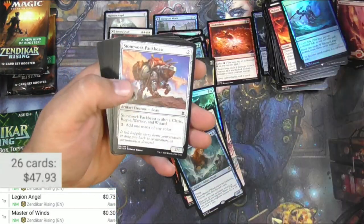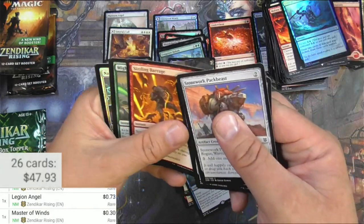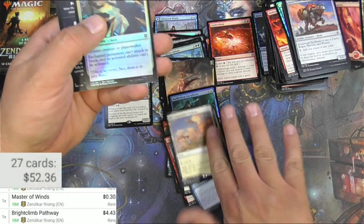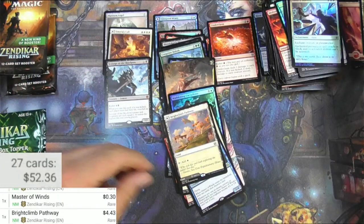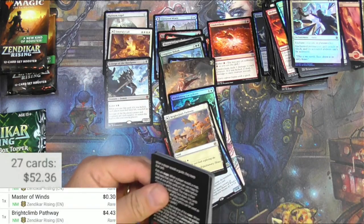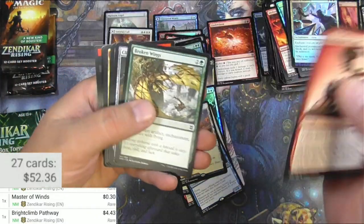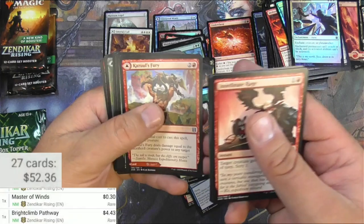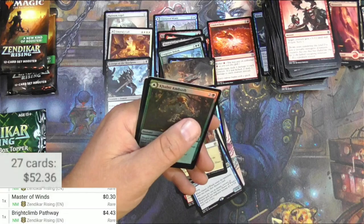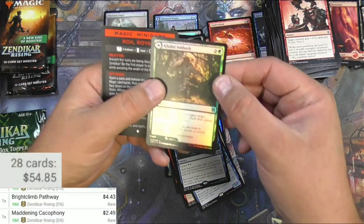Plains, Swamp. Kindy the Mite - we got a Brightclimb Pathway, got a Pathway - it's four bucks. Gonna need this box topper to save it, I think. Core Cliffhaven something or another, War Leader. Got a Maddening Cacophony - well at least we can get it to scan, it's actually $2.50, so the foil zone might have been $2.60.